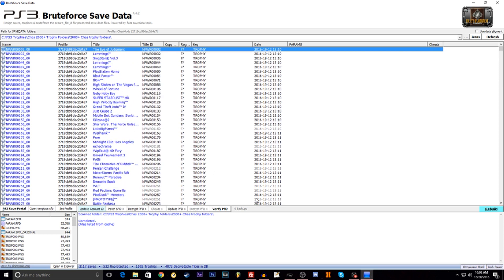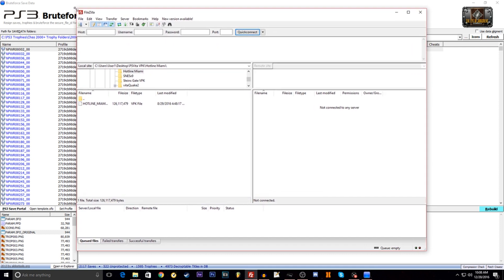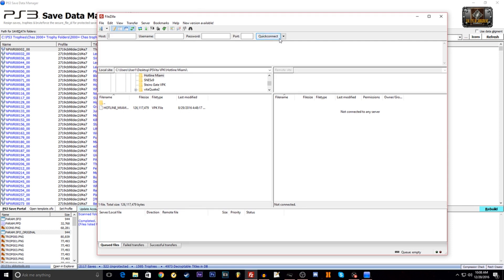After you have them all loaded into Brute Force, you're going to get a game save from your PS3. Make sure it's your own game save, not a game save that you downloaded. You can put a USB into your PS3 and get the game save from it, or you can use the FTP server like FileZilla — that's what I use because I'm lazy and I don't feel like plugging in a USB back and forth. So go ahead and connect FileZilla to your PS3.